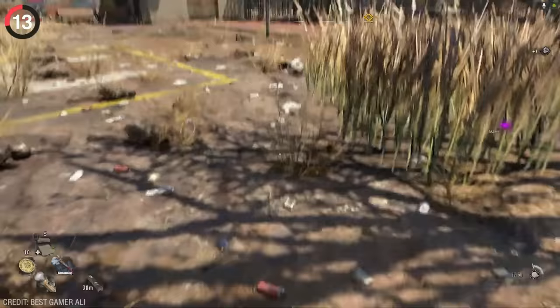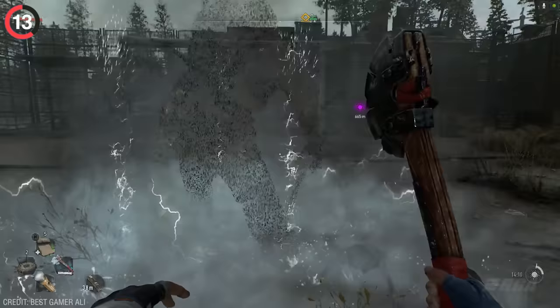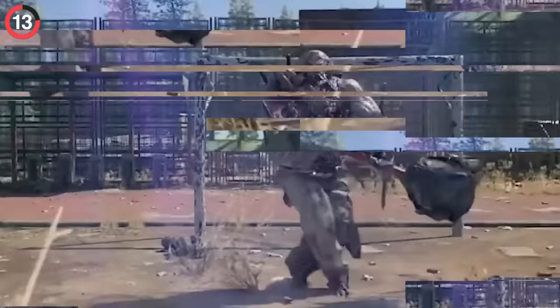And while we're on the topic of zombies, you can find a soccer field in Dying Light 2, and whatever you do, make sure to score a goal. It's super satisfying, but don't stop there because scoring over and over will give you a different item each time. It's definitely a nice reward, but once you get carried away, lightning strikes, revealing a terrifying guy. And just when you think you're doomed, the most unexpected twist happens.